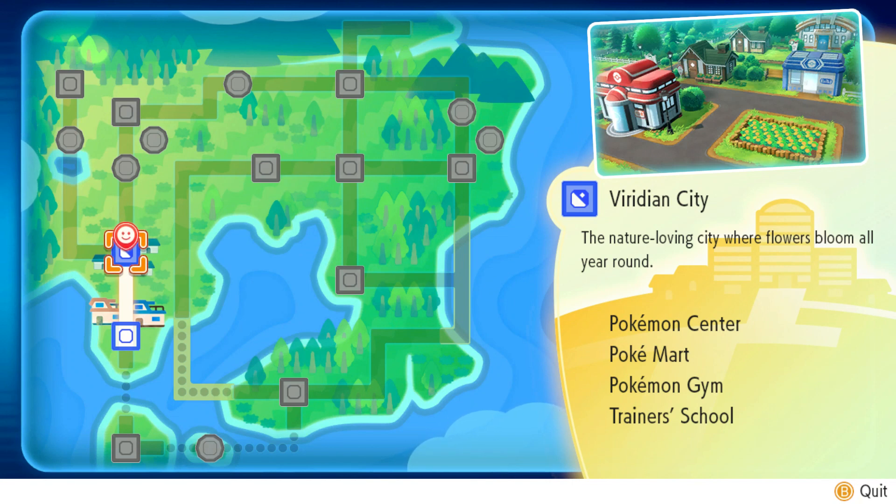We got 120 Pokedollars for winning. I should probably train a bit before Brock. Professor Oak says to battle against many trainers to help your Pokemon grow strong, and keep catching more Pokemon too. Let's continue our journey. Oh wait — Ariana's big sister is here and she gives us sportswear as a gift for being such a great team. We put the sportswear on Pikachu and Pikachu looks very happy — partner play has been unlocked!